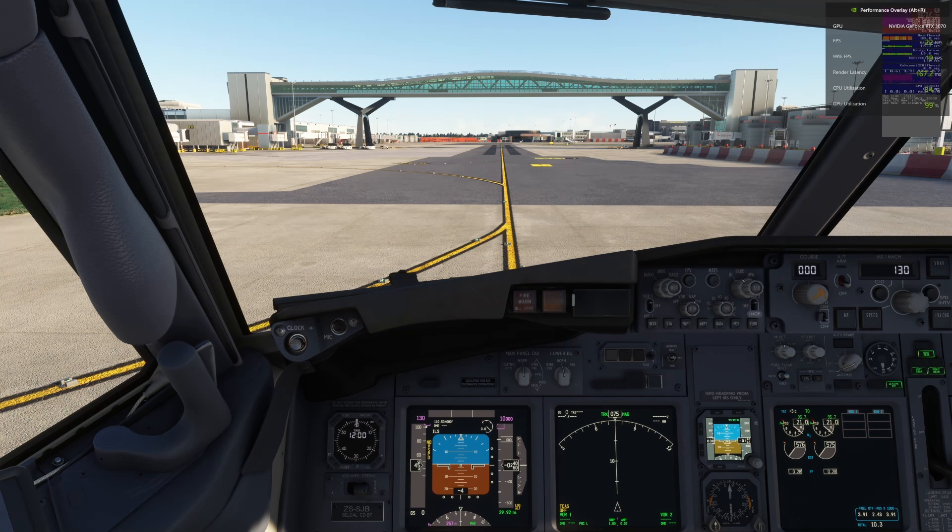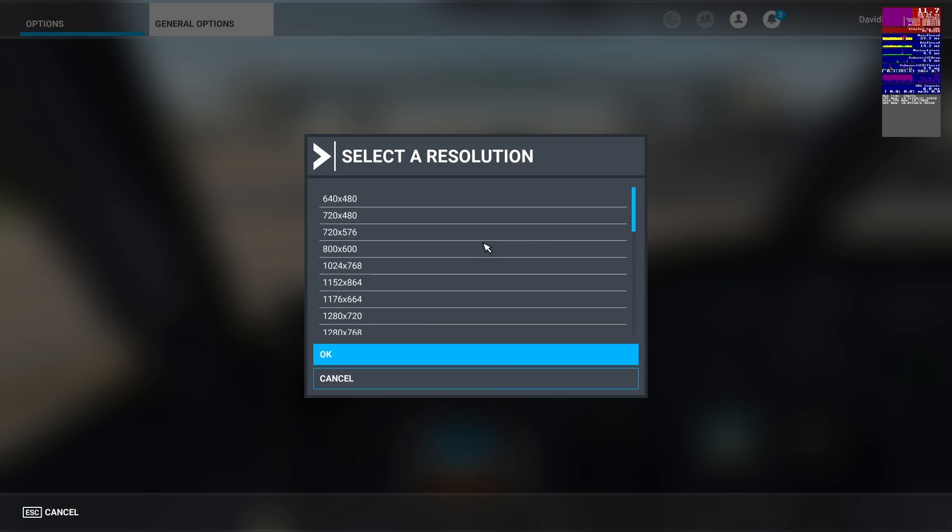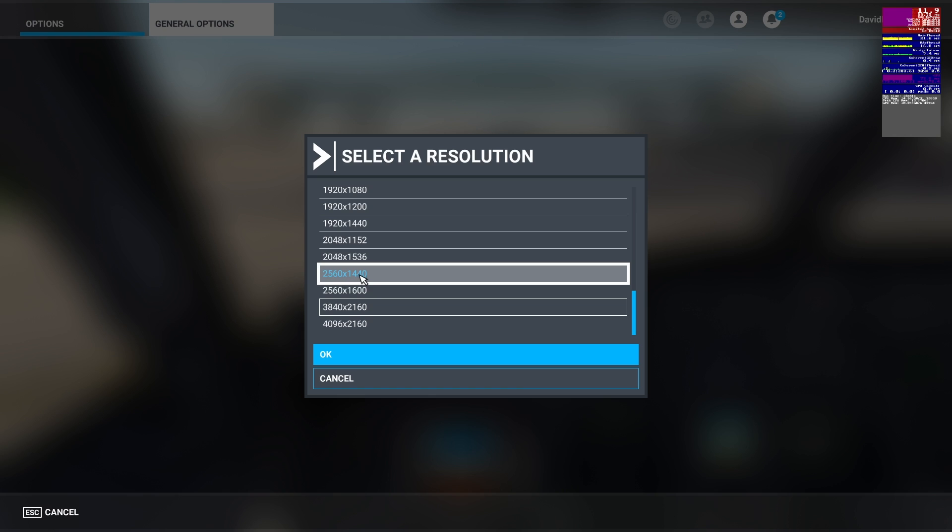The Nvidia overlay is reporting 22fps — keep in mind you have to use the Nvidia overlay to see the frame gen FPS, so those 22fps include the generated frames. If I remove that and use the FPS debugger tool built into the sim, the actual sim is reporting 11fps. So frame gen is working — it is doubling my FPS — but the issue is the 3070 is only an 8GB card. So 4K is out of the question. Let's try 1440p quickly, as that might be more sensible — 2560x1440.